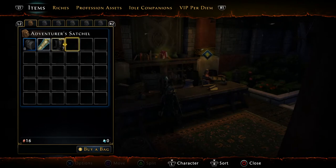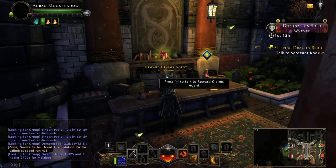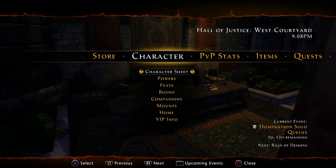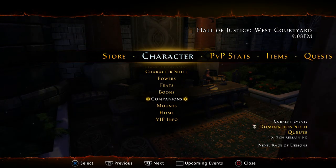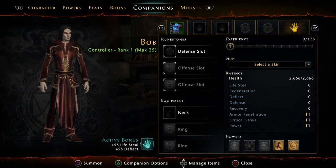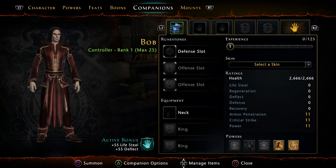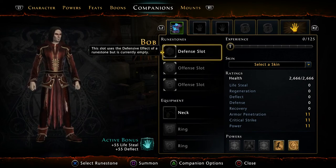So now he's bound to us. Now you can go out of here and go to Companions under Character, and there he is. So he's not summoned currently — you just hit the X button to summon him.